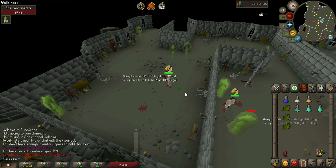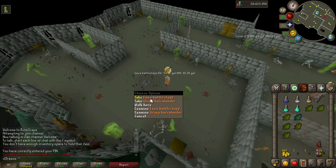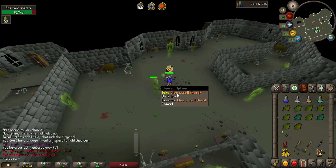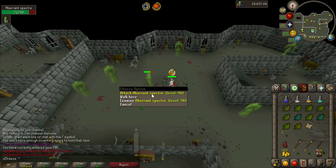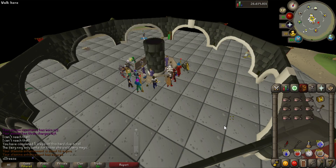Hopefully we can get another red drop like that, but if not just some herbs. I love a battle staff from aberrant specters - I didn't even know that was a possible drop. And there is a clue scroll drop from aberrant specters. I also managed to get another lava battle staff, so we're going to go do that clue and finish off the task afterwards.